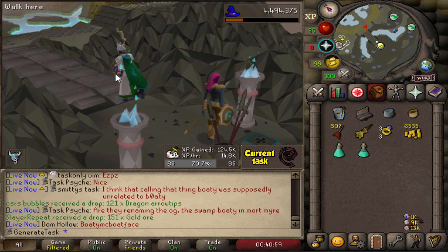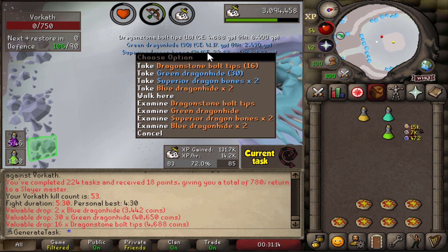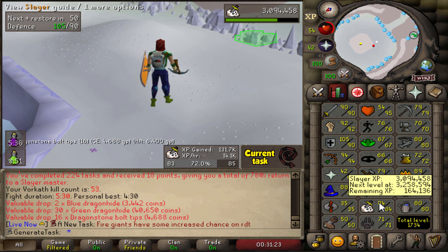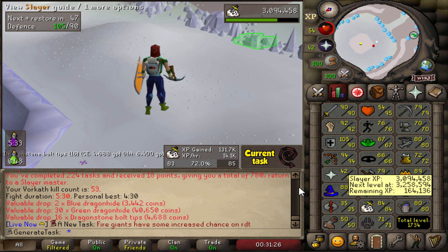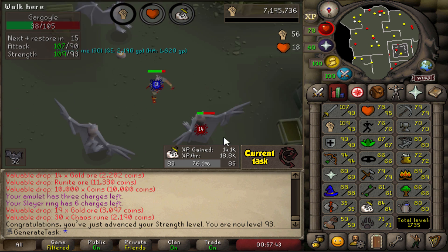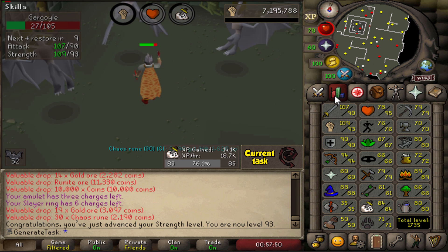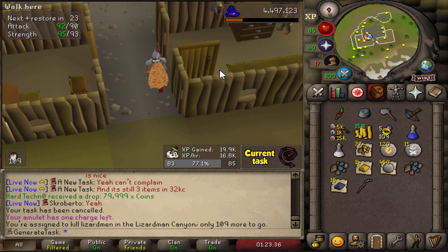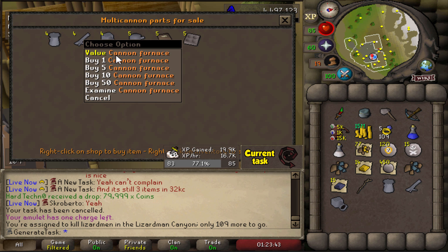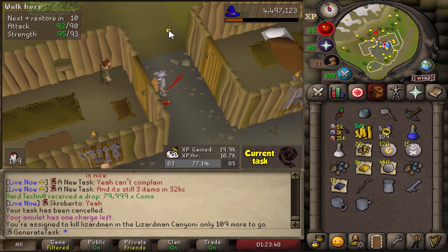We're going back to where we started the hard tier, killing Vorkath 3 times. That is our Vorkath Slayer task completed — rewarded with absolute garbage. No luck for a pet or anything else today. 164k to go, but we've done 130k already — it's been a good Slayer day. And 93 Strength creeping up on me — 113 Combat as well. So I guess it's finally time to bite the bullet and get a full Dwarven Cannon to kill Lizardman Shamans in the canyon.